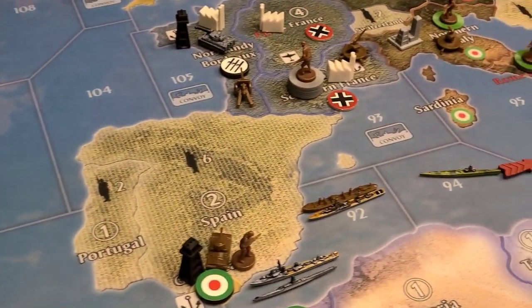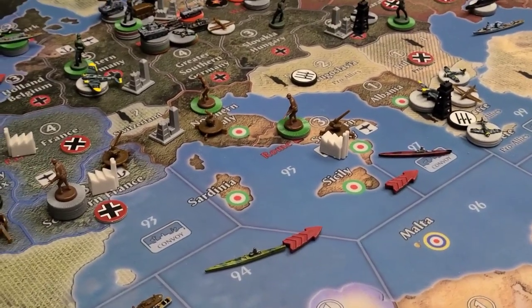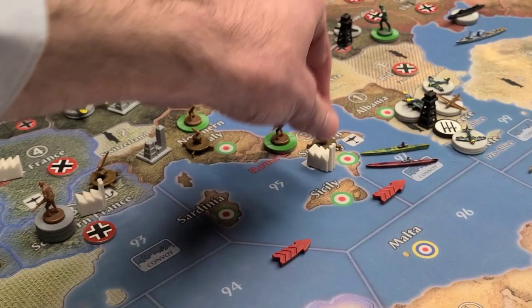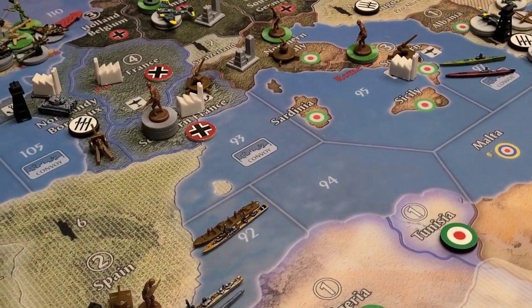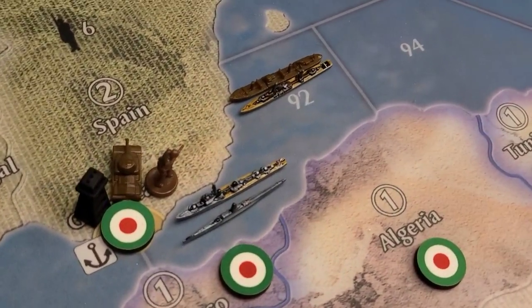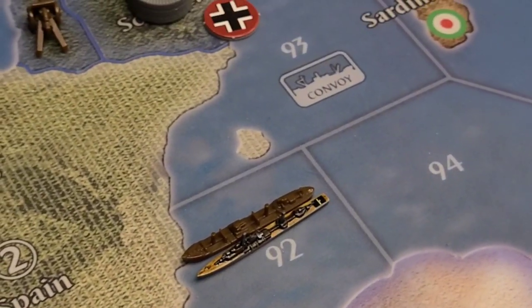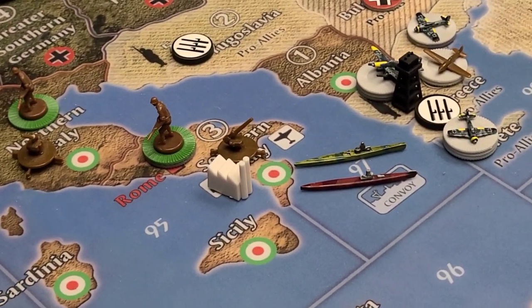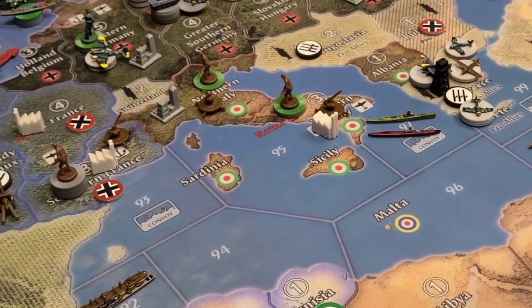Other stuff going on on this side of the board: the U.S. has a sub in zone 94 that's moved into 97, where it can potentially convoy. Although there is an Italian destroyer in zone 92, along with plenty of air power around that can sink it, so it's probably not going to convoy anything — but we'll see.